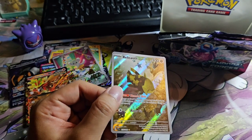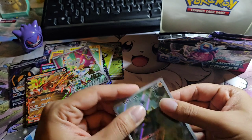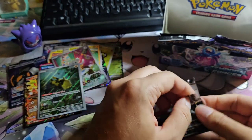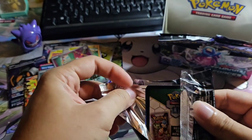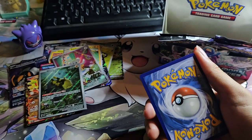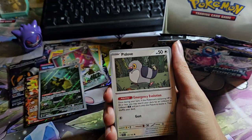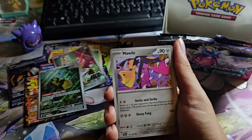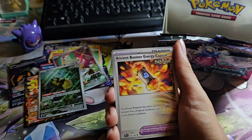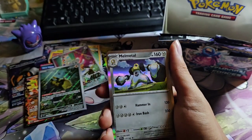Alright, let's go. Code card for you guys. We have: Energy, Deerling, Pidove, Pinnacle, Merill, Explorer's Guidance, Latias, Booster Energy, Victini, Dunsparce, Melmetal.